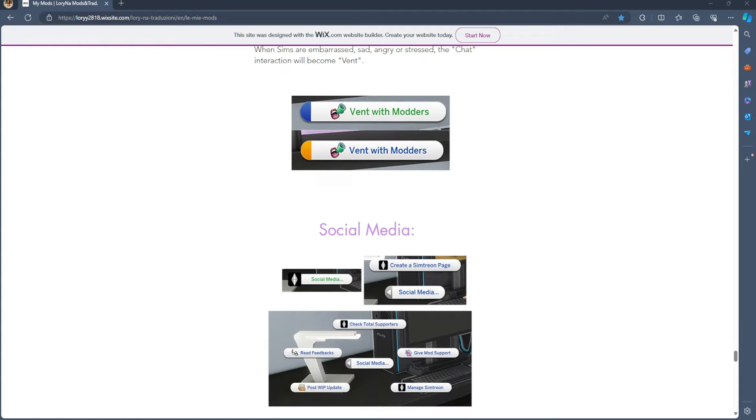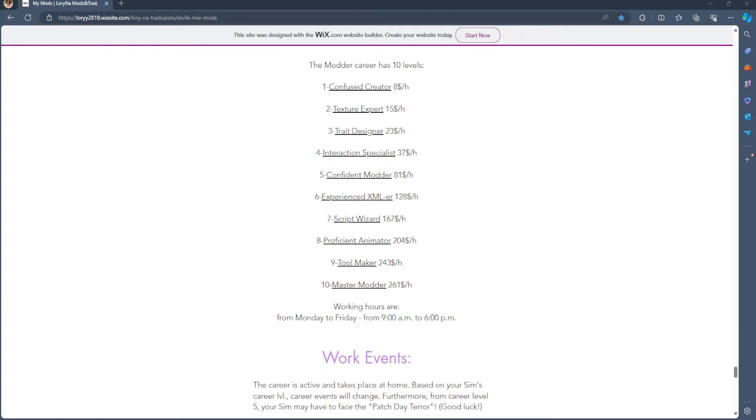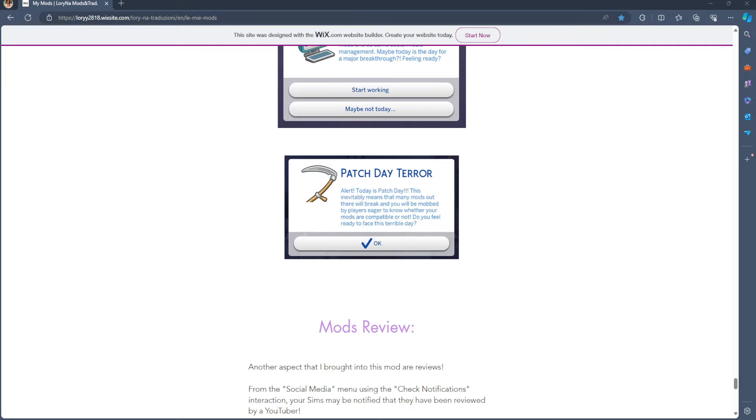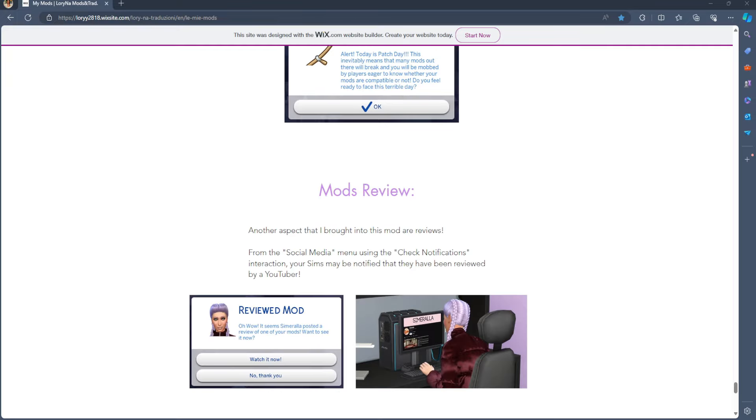There are 10 levels in this career — you start off as a Confused Creator and work your way up to Master Modder. You work Monday through Friday, 9 to 6. Your work day starts off with different events, and you can get a review done by me, Simarala — I am literally in the mod! It says 'Reviewed Mod — it seems Simarala posted a review of one of your mods, want to see it now?' You'll be able to watch it in-game.